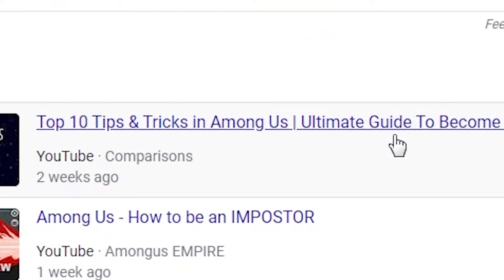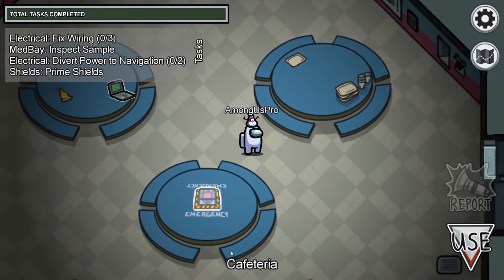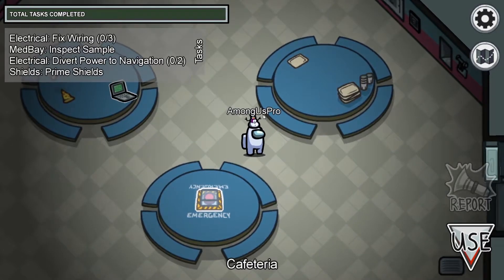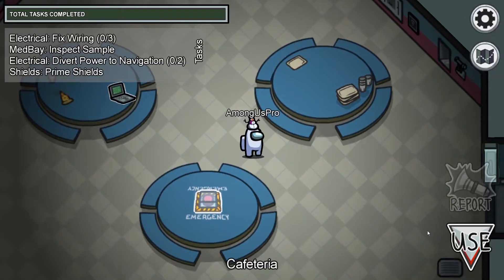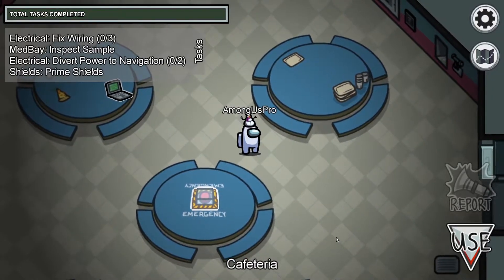Okay, let's give this video a try. What's going on guys? It's me, xx underscore Among Us Pro. And today, I'm gonna show you how to be number one in Among Us as the Impostor.